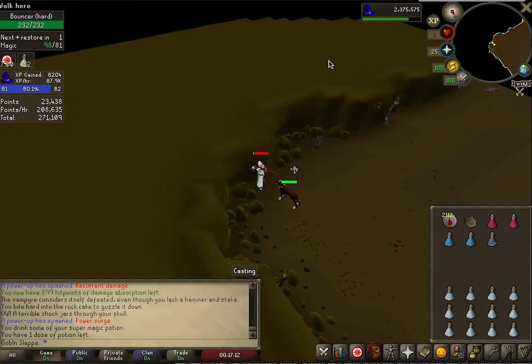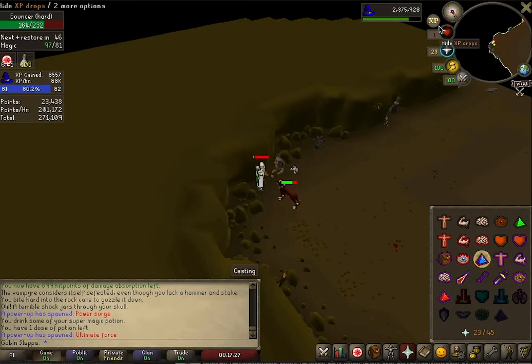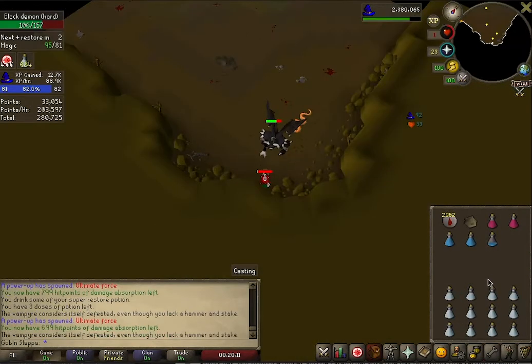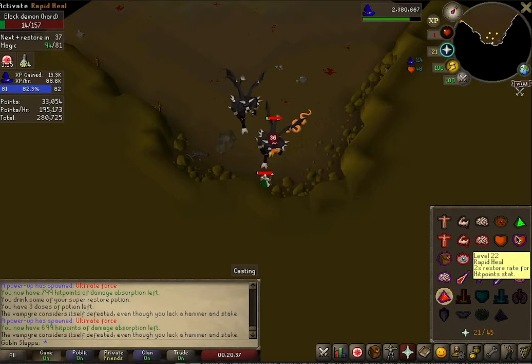Starting off with Fire Wave to show how to get set up — skipping the part where you eat the Dwarven Rock Cake to get your health to 1, and assuming you already know how absorption potions work. Once you've got your absorptions up and your health down, use the super magic potions that you buy with your reward points. Put yourself in a corner so you're taking the fewest hits at a time, basically forcing the monsters to stack up behind each other. You'll just be auto-retaliating, casting whichever spell you've chosen.